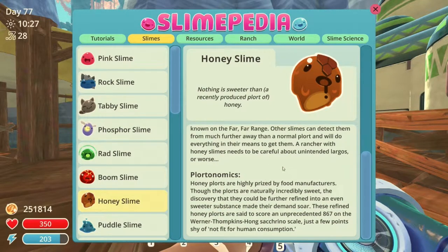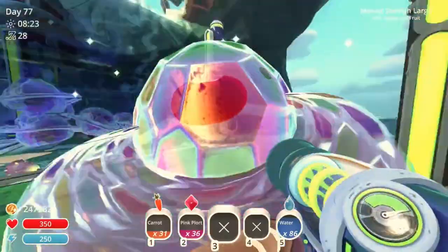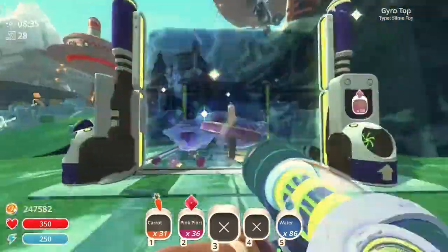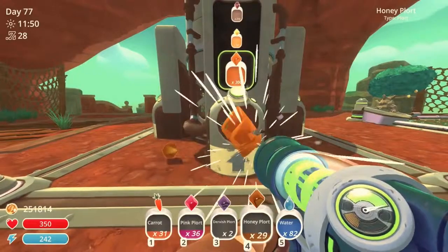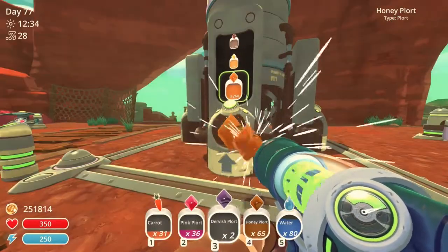And now onto the plan. Step 1: clear a plot of land. You just take these guys and throw them wherever — it doesn't really matter, you can always get more. Step 2: gather your materials. Gather up the honey plorts while listening to that oh-so-satisfying sound.